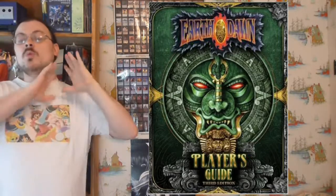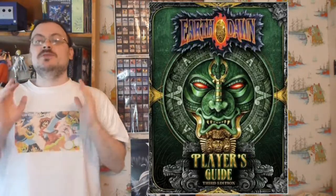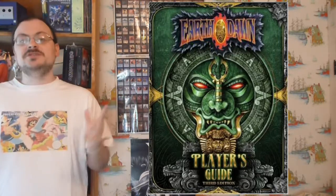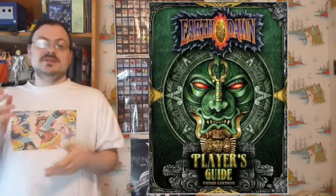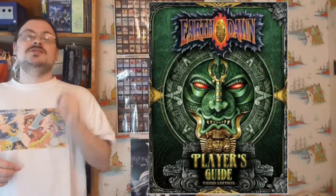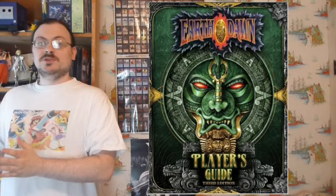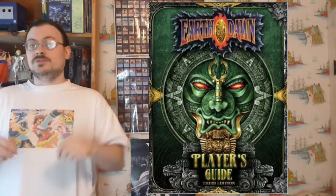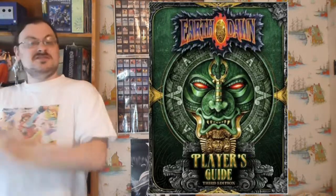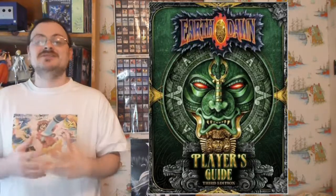The GM will roll for everything under their control — everything that is not a player character in combat. The thing is, the GM could have a lot more characters than just one, especially if you're fighting a big horde of creatures. This could be very daunting if rolling each individually. What a GM can do — and what I would recommend — is for every group of creatures that are effectively the same, with similar initiatives, roll them all together as one roll. So if you have four or five minions, roll once for the group, and roll separately for their boss. That way you only have to roll twice instead of six separate rolls, keeping things efficient.